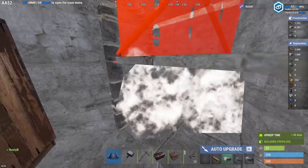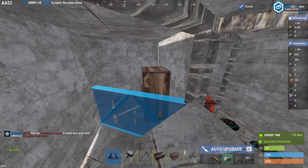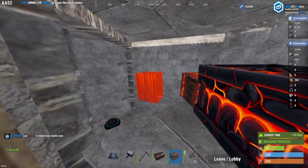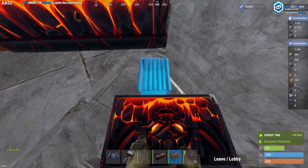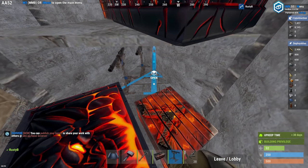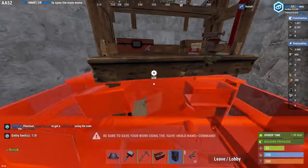Build a half wall, pick up the furnace and the boxes, place a window frame, and now you can put two large boxes down. You put one on top of the half wall and one on the floor here. This will leave space to put three shotgun traps underneath this half wall covered by the wall behind it. There's enough space for the level one workbench on this triangle foundation here, and there's also plenty of room to put more boxes down.